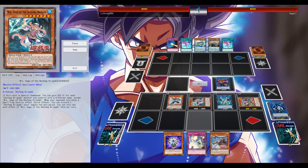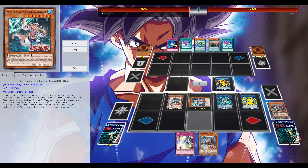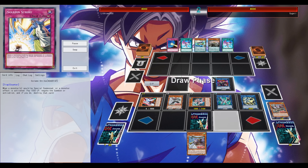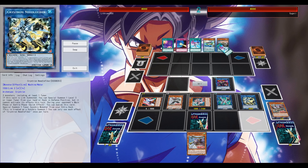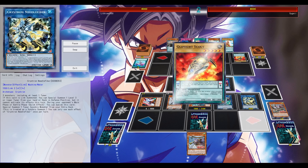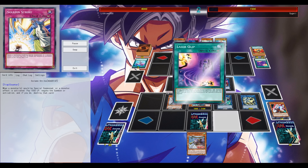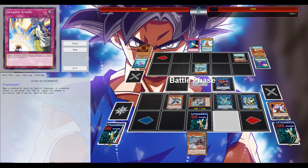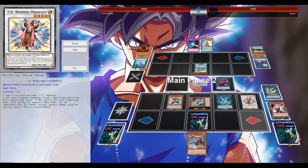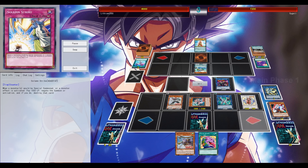Thanks to the Predaplant Engine you can go for Firewall Dragon, get those extra special summons, and of course trigger your low-level Skyfang monsters. Here, there's a very nice lock-ish setup going — I have Crystia Needlefiber on my side of the field which was able to search Ghost Ogre that you can activate from the field.